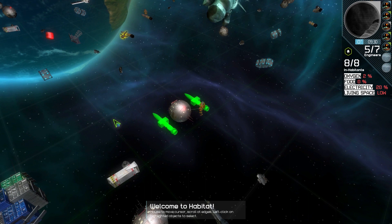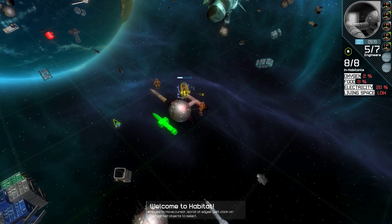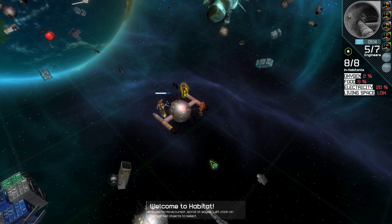Anytime you weld one piece to another piece, you've created a brand new habitat, and you can manage it, add producers to it, fly it around, and do all the things you would do with your big city. I like setting up a bunch of objects in the same location using that blue movement mode — kind of bringing them all together — and then doing all my welding at once. I call that scrap yarding.